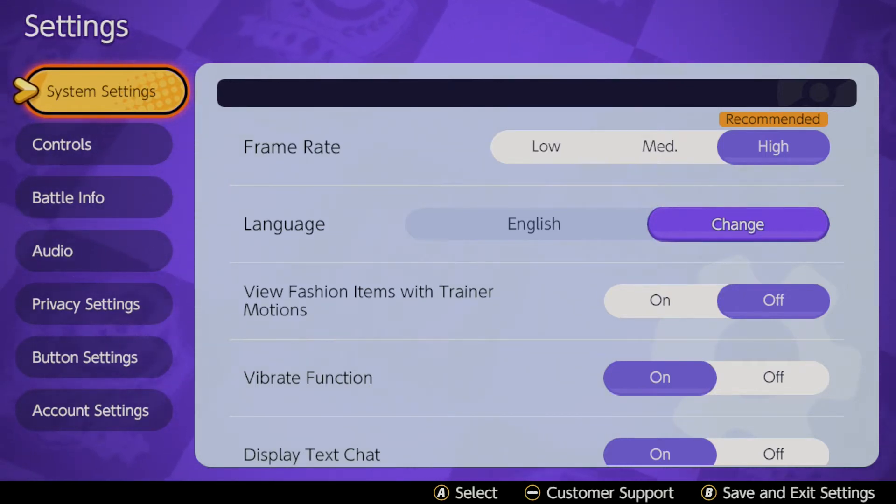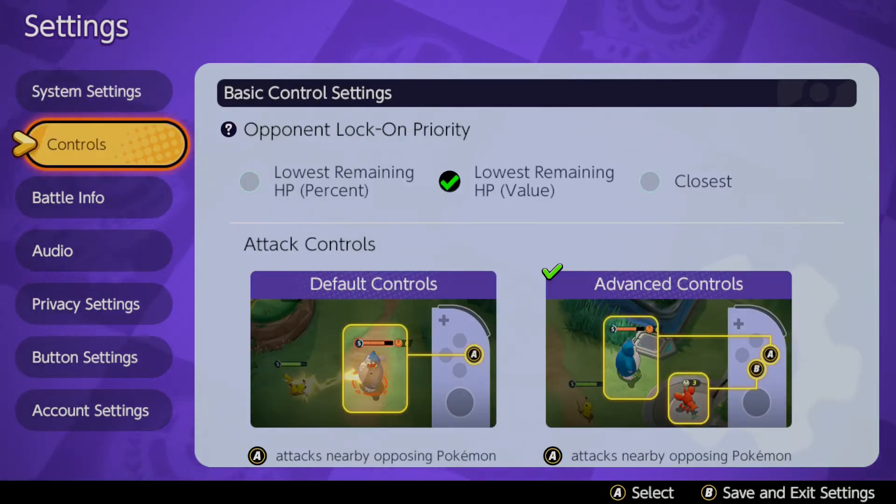Today we're going to go through the settings that I use on Pokemon Unite which help me get to Masters and also help me stay in Masters. If you go into settings and go down to controls, these are the ones that are most important that you need to change, because they don't all come the way that I currently have them set, which I believe to be the best way to have them set.